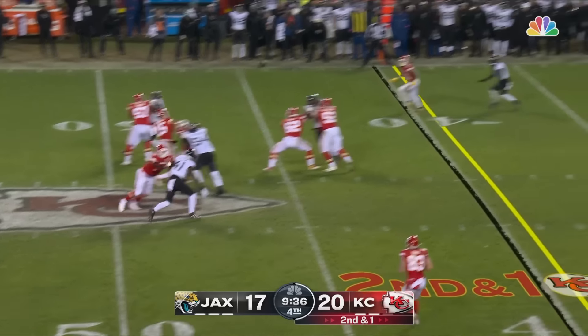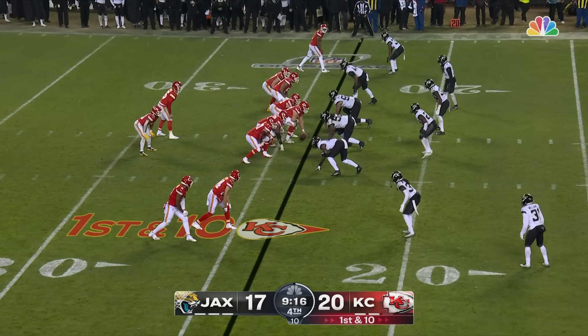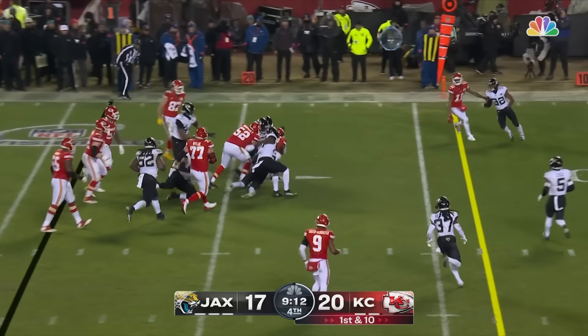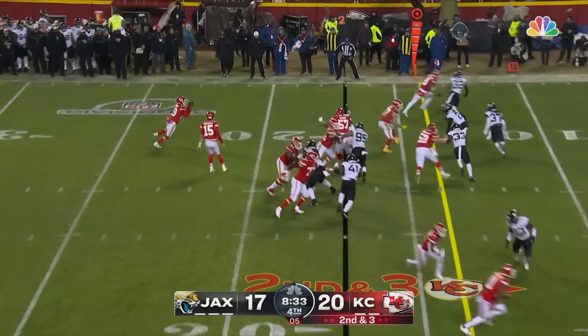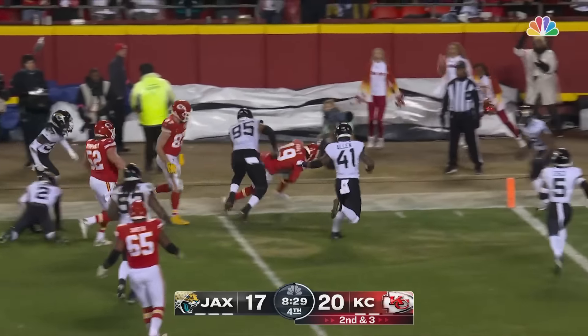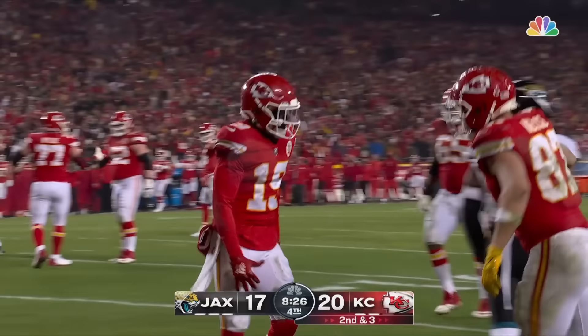Snap comes back, the pump and the throw to JuJu — caught it, but a flag is down. Inside, Pacheco got a nice block from his great center Humphrey freed. Second and three, pitch back to Kadarius Tony on the edge. Big hit at the ten — Tony keeps going, he's going to be out of bounds before the goal line.